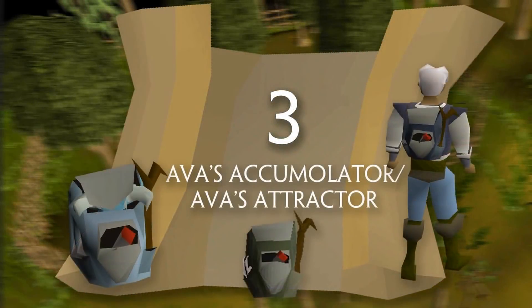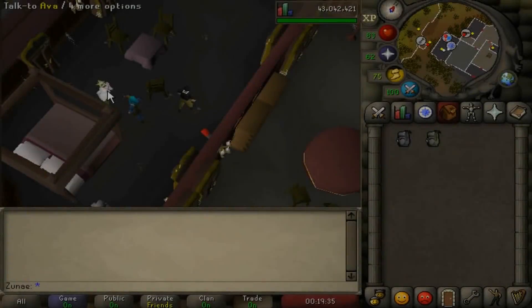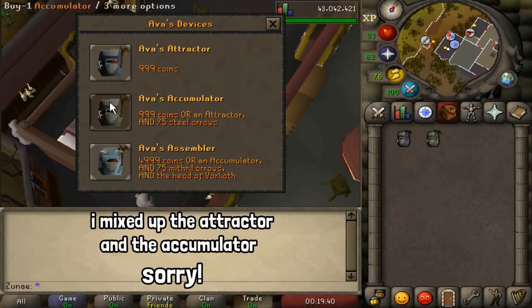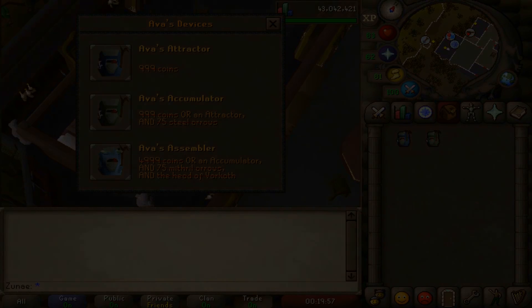Number 3: Ava's Accumulator and Ava's Attractor. This cape slot item is a reward for completing the quest Animal Magnetism and serves as a best-in-slot range cape for all stages of the game. Until you get 50 ranged you can use Ava's Attractor, and at 50 you can upgrade it to Ava's Accumulator. When completing Dragon Slayer 2, a high-level quest you probably shouldn't worry about yet, you can upgrade further to Ava's Assembler when you get the Vorkath head.